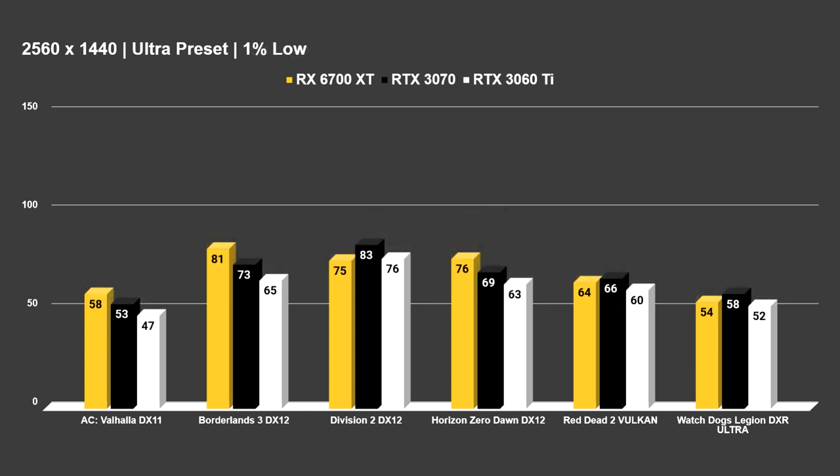The 3060 Ti does fall behind a little bit in the 1% lows on some games, like Watch Dogs Legion. AC Valhalla fell down to 47 FPS on the 3060 Ti at 1440p, so you might want to tweak some options for certain really demanding titles completely maxed out. But for the most part you're going to get pretty smooth sailing, especially for competitive first-person shooters like Warzone, Rainbow Six Siege, and Counter-Strike, which aren't that demanding to run. Not going to really be an issue for any of these cards to run at 1440p.